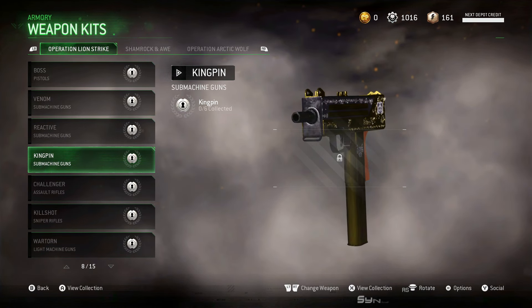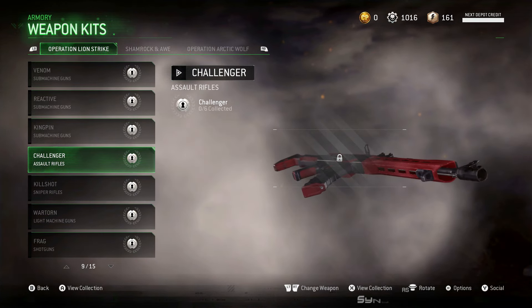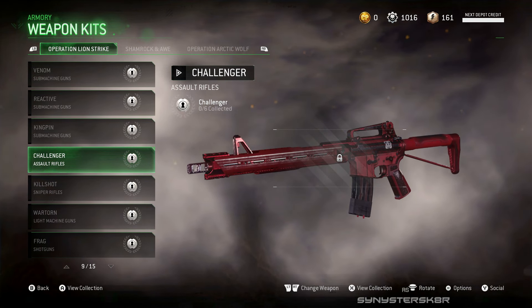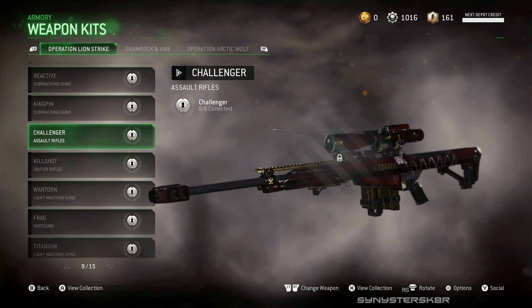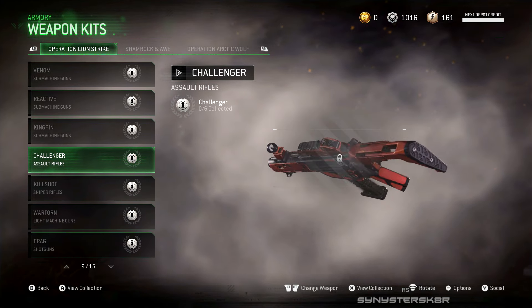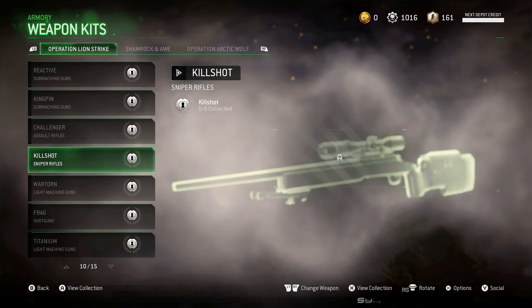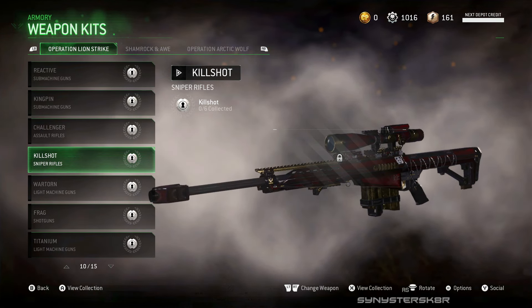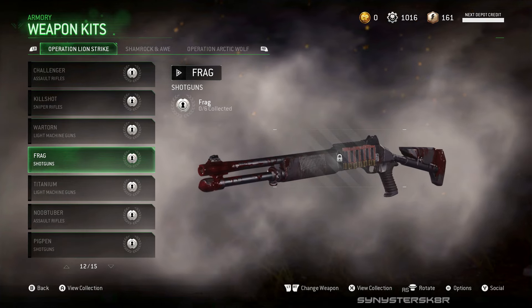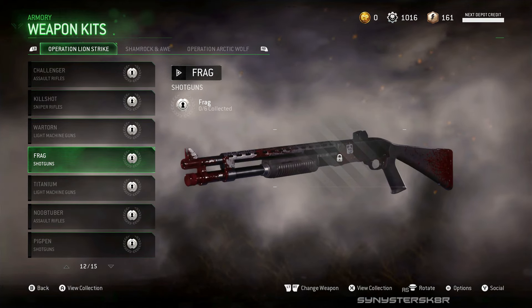There are some pretty cool camos added, but even better are some of the new weapon kits. There's one weapon kit called the Challenger which actually changes the look of the weapon a lot — it has this shiny, really clean color finish. I think the G36 is missing part of its rail on top, but it looks really cool. I'd probably want to craft that weapon kit before even crafting one of the new weapons because it looks pretty awesome.